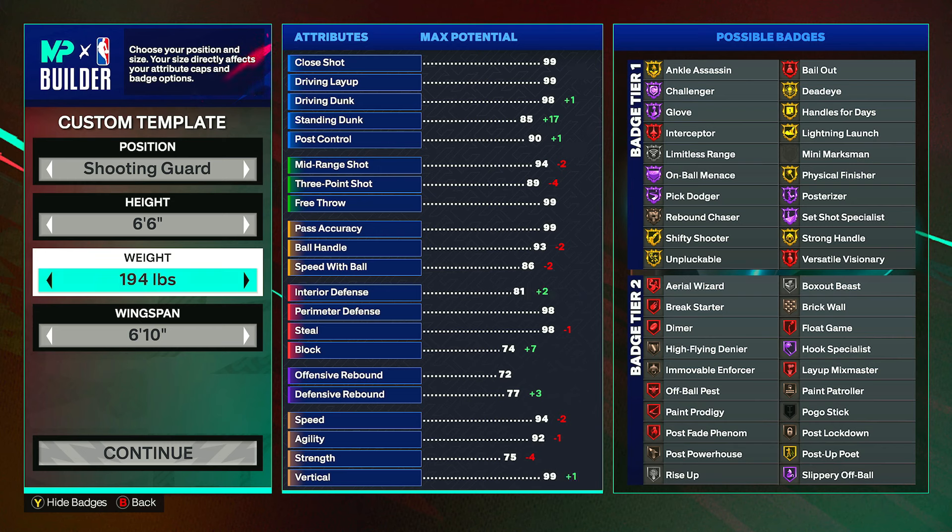Now onto the defense. Interior defense can go up to a 50. Perimeter defense can go to an 85 — a very good defensive build, just like Jalen Brown in real life. Steal can go up to 85 as well, which will give gold interceptor and silver glove — these badges will go up once we get to the physicals. Block can go up to a 68, which gives high flyer denier onto bronze and the ability to block some shots. Defensive rebound can go to a 60, giving rebound chaser and box out beast both onto bronze. Speed can stay at 81, and agility can go to a 76, giving on-ball menace and pick dodger up to silver.